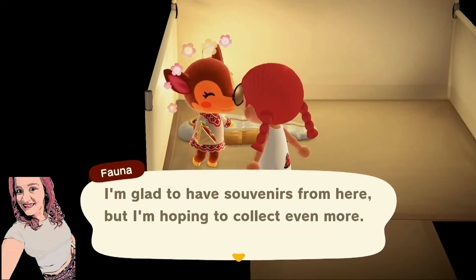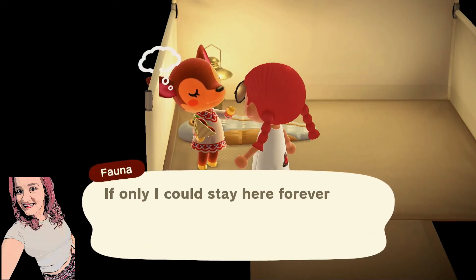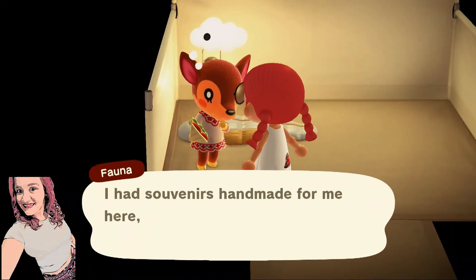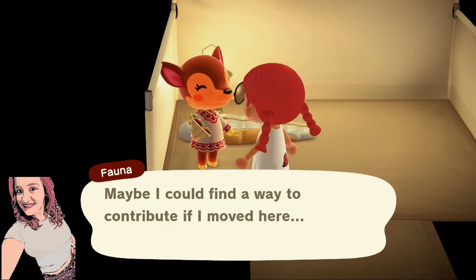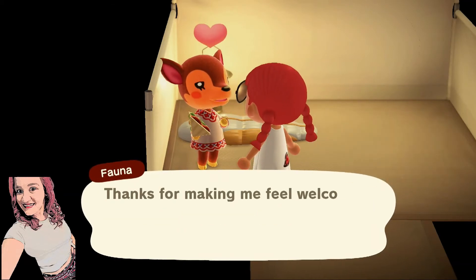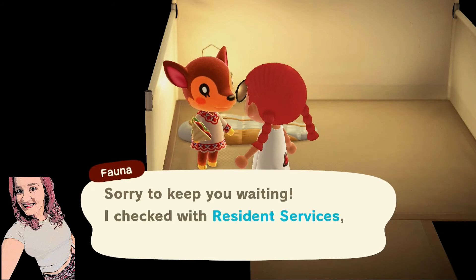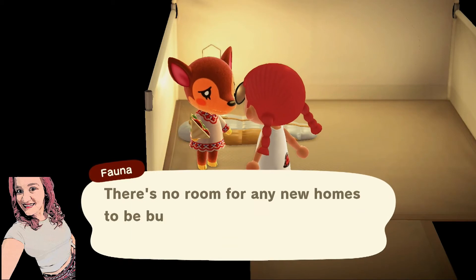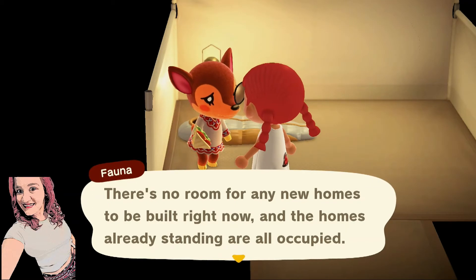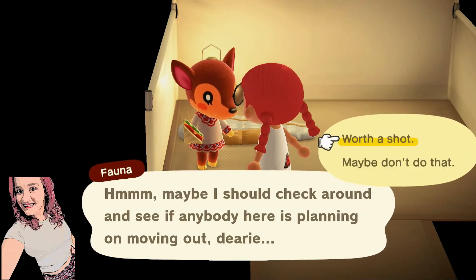She says: 'I've had folks on this island make pieces for me and all of them have turned out to be so high quality. Thank you so much. As a thanks, please take some sporty shades. I'm glad to have souvenirs from here, but I'm hoping to collect even more. I want to learn all there is to know about this island, dearie. If only I could stay here forever.' You sure can! 'I had souvenirs handmade for me here, but I haven't done anything in return for these folks. Maybe I could find a way to contribute if I moved here.' That's a great idea. 'Thanks for making me feel so welcome. Hopefully Resident Services here feels the same way that you do.' So now she's going to go talk to Tom Nook and just show up.